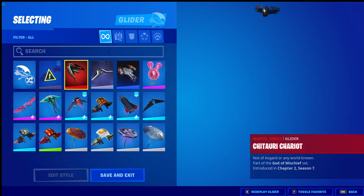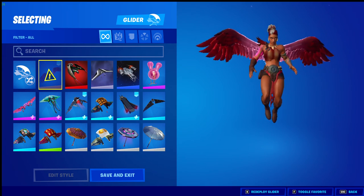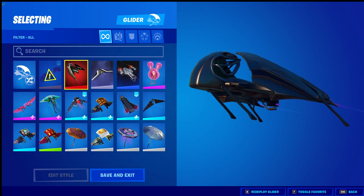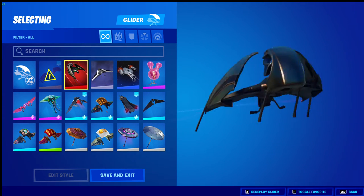Moving on to gliders - I've got Maeve's eagle form, her wings. It's a nice glider. Got Chachari Chariot which is this month's Fortnite crew pack, which you get Loki in. It's quite a nice glider and the portal effect is nice as well.